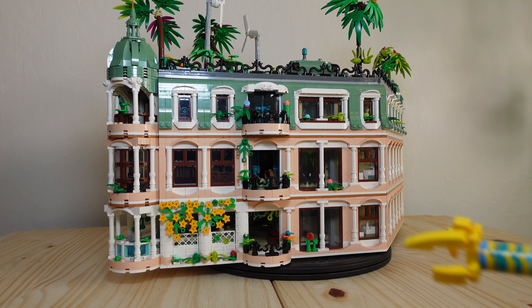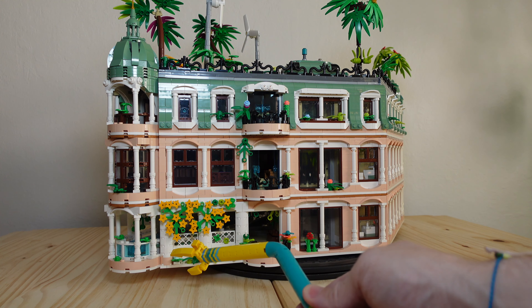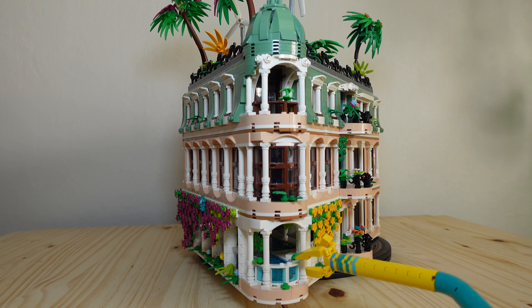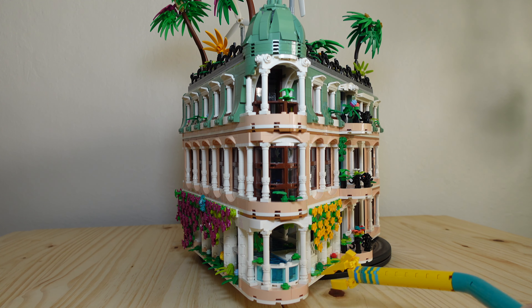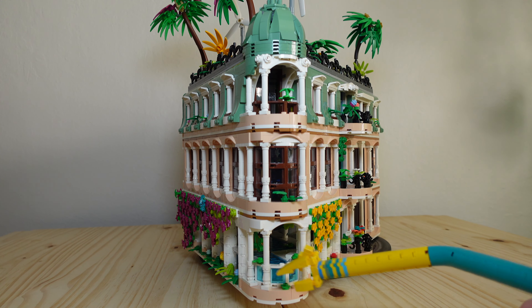Swinging around to the backside, here you can see where the elevator is. The pool house room extends all the way out to this balcony, and I've designed it so the swimming pool comes right out to the very edge at the rounded corner. In fact, this is a very famous Instagrammable spot in Paradisa City.